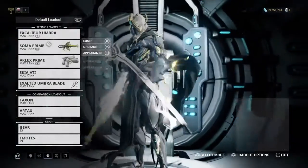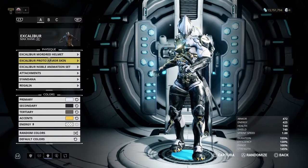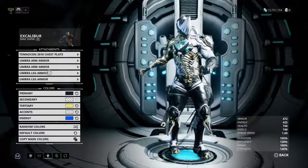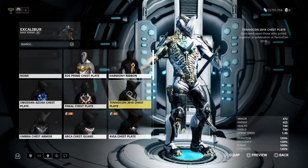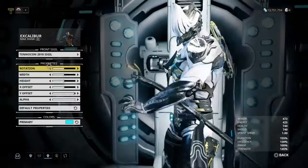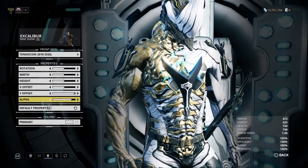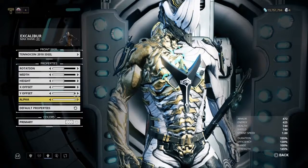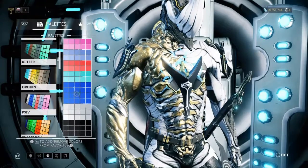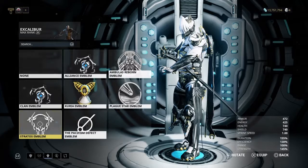For my regular Excalibur, if you want to know how to customize his appearance: I use the Proto Armor skin, the Noble animation set, and currently the Umbra armor set with the TennoCon chest plate, which I really like. I have the Regalia for the TennoCon sigil. I kind of wanted to make this dark blue — yeah, that looks nicer. Dark blue, a Plague Star emblem, and a Stratus emblem, which is nice.